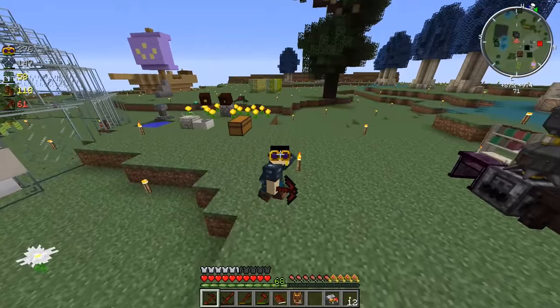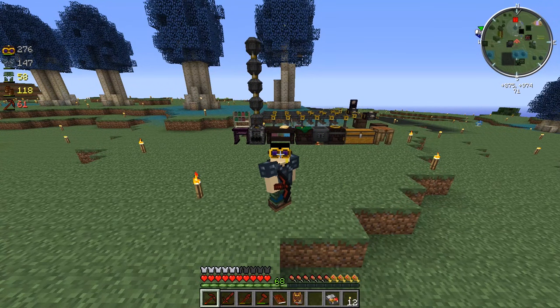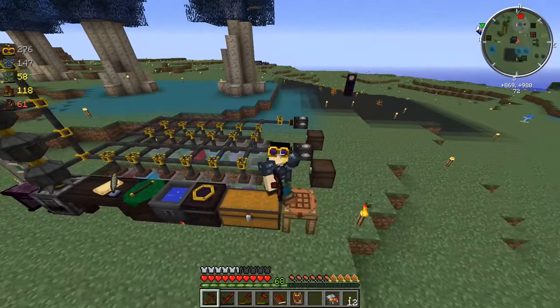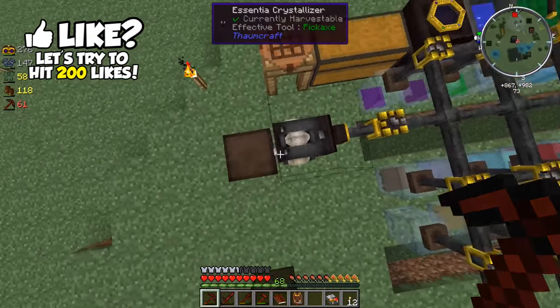What is going on guys, it's Wava here. Welcome back to some more of Blightfall. Last time we left off, we worked on a little bit more of this Thaumcraft stuff. We made these little crystallizer things, and I since made a second one right there so we can get double the crystals at half the time, which could definitely help out quite a lot.